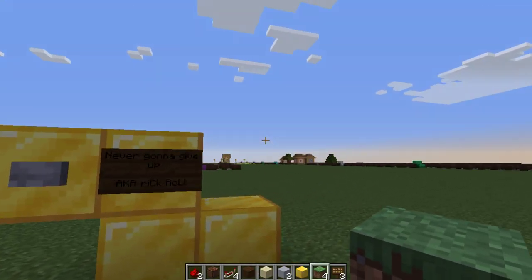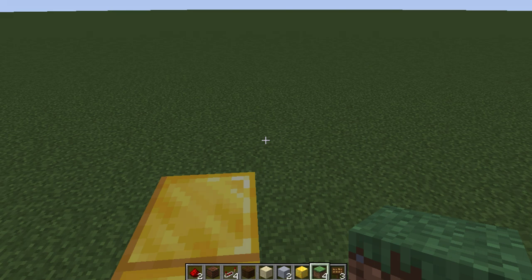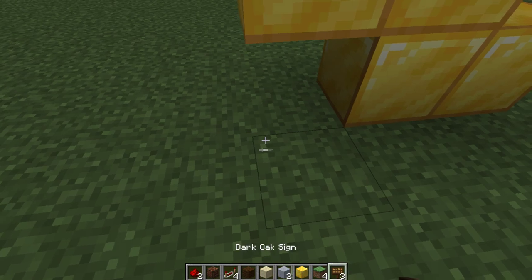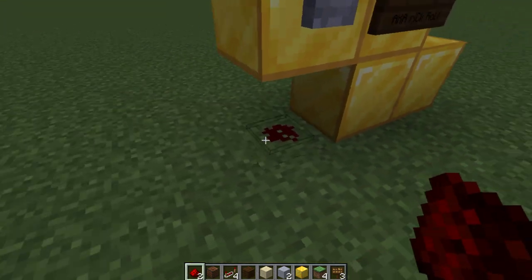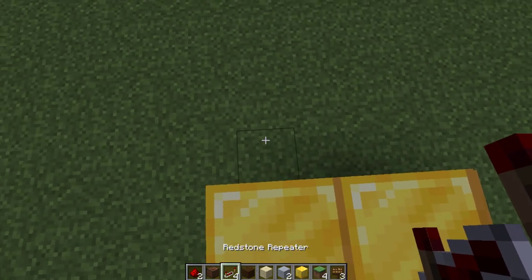I've done it before. I think in Bad Guy, I added like triple bass, because you couldn't even hear it if I didn't. So if you're interested in that, I'll explain to you right now. Anyway, you're going to be needing, of course, your redstone button. You know, all this is mandatory. And then, obviously, your note block, your redstone repeater.